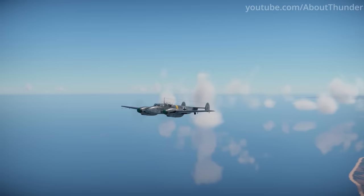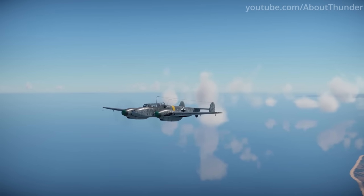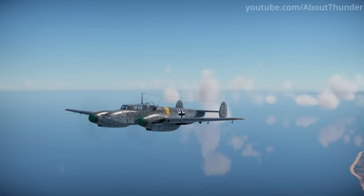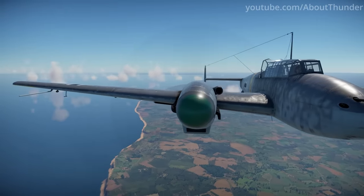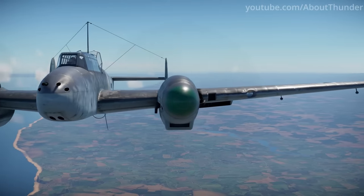But that's not the only mildly annoying detail we have today. Several BF-110 variants, including the F-2 and G-4, have asymmetrical air intakes. One is located on the engine, while the other is embedded in the wing.